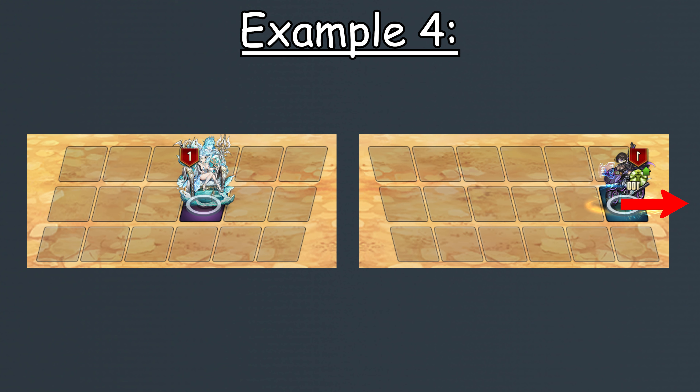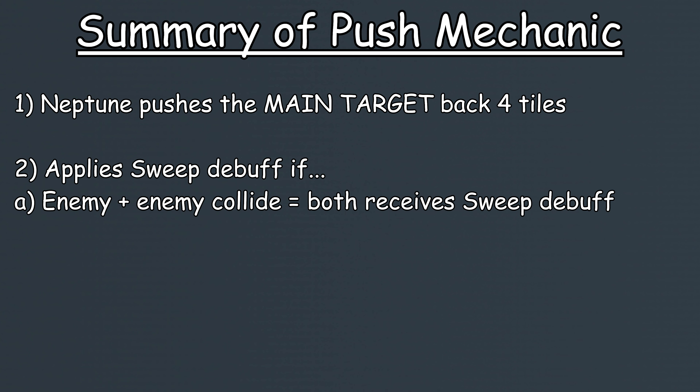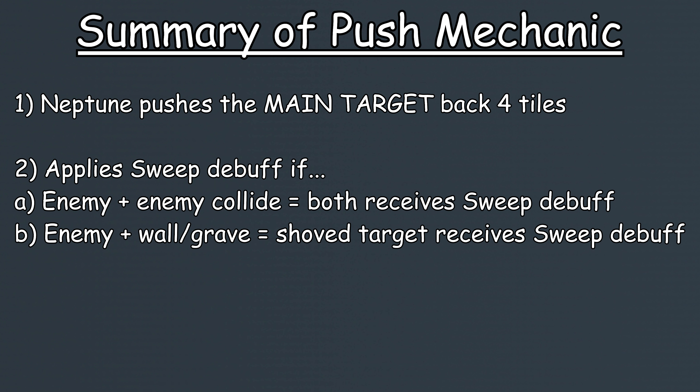And finally, in this last example, Neptune will again push Lucius back four tiles, but this time he will collide with the wall, and therefore he will still receive the sweep debuff. To summarize: Neptune will push the main target of her attack backwards four tiles and apply the sweep debuff if the main target collides with something. If that something is another enemy, both will receive the sweep debuff. If that something is the end of a formation or a grave, only the shoved target will receive the sweep debuff.